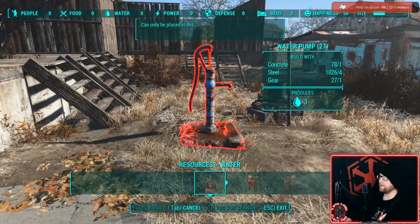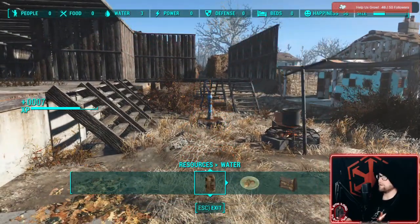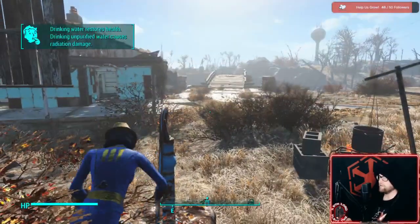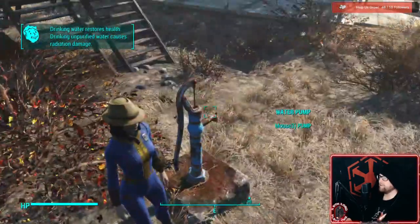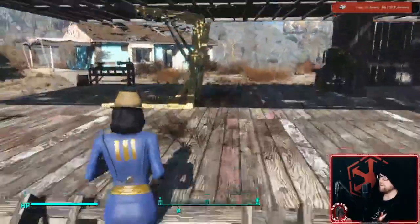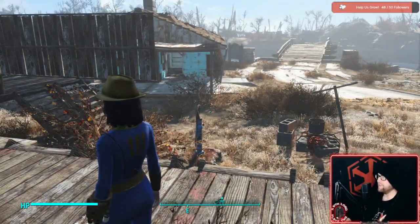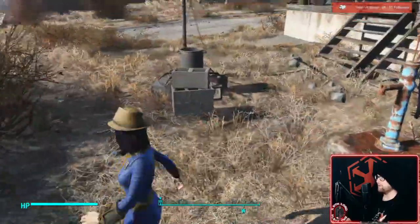I kind of like keeping it close so we don't have to go too far. Now I can go over here and she gets full health because we have our own clean water source. She won't have full health perfectly because she's got a small bit of radiation damage, but when we get another level, radiation damage kind of disappears as you level up — the stronger you get, the less radiation damage you have.